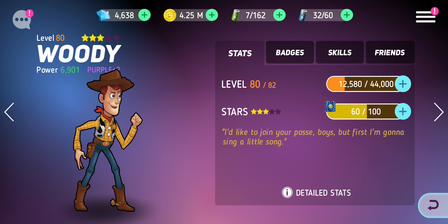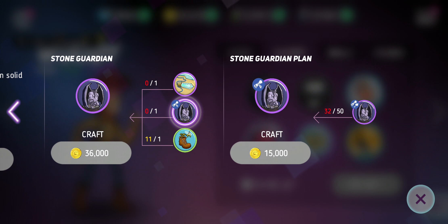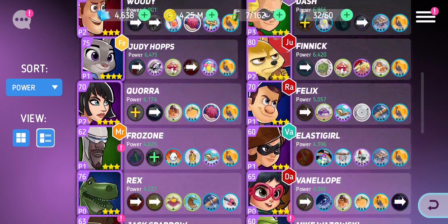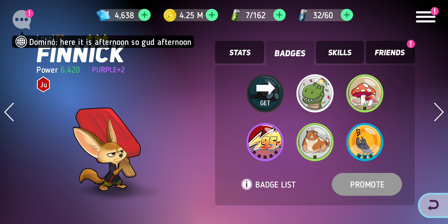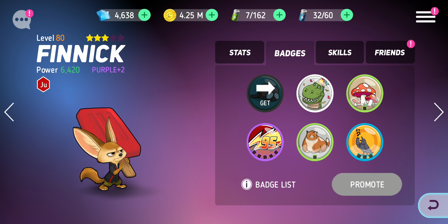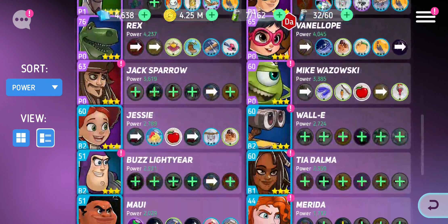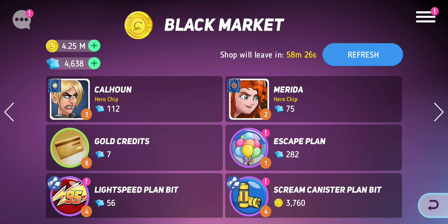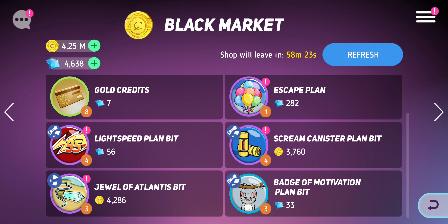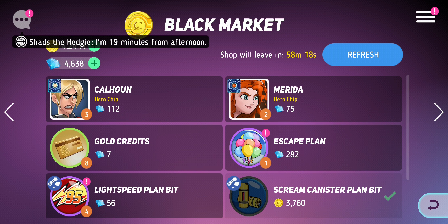It will also be useful to upgrade Woody as well, but he needs so many badges — 50 and 50 is a hundred. So I'm going to stay focusing on Finnick, put all my time and effort into him, make him a bit better just because he's in so many friendship missions. Thank you for watching the update on the friendship missions. If you're not part of the Draft Gang make sure you hit that subscribe button and join me on my adventures. Thank you for watching, stay tuned, subscribe for more.